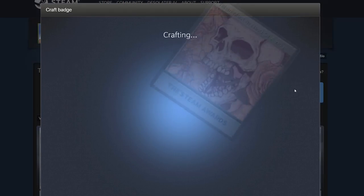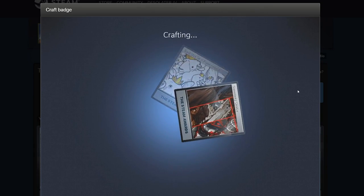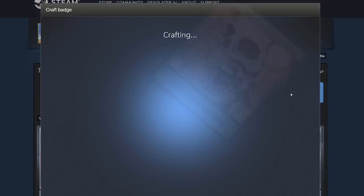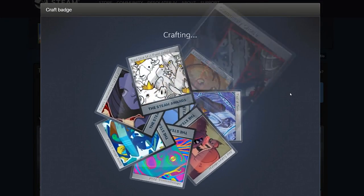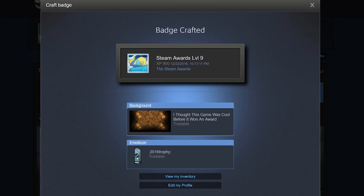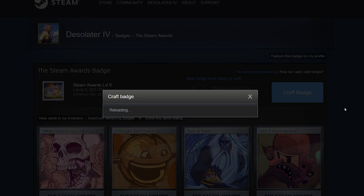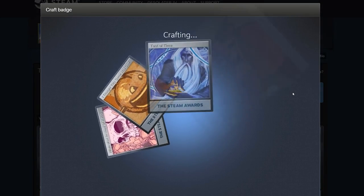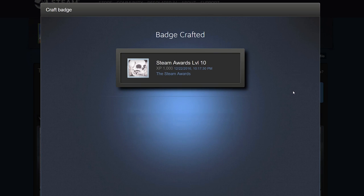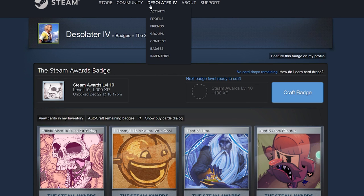We're on level seven, a few more to go. Level eight — getting a lot of this background for some reason. Level nine. Oh, this is cool — a trophy emote, I like that one. I don't think I'm getting any rare or uncommon ones; they all seem to be more or less the same. There's always one background and one emoticon that are kind of rare to get, and I keep getting this cat. There we go — level 10 Steam Awards badge.